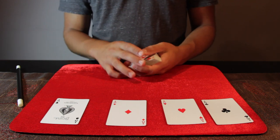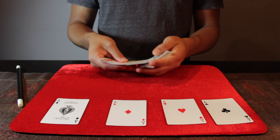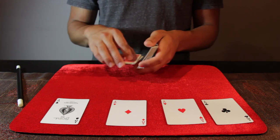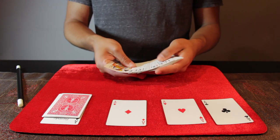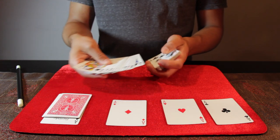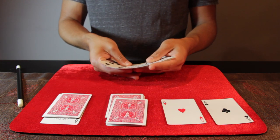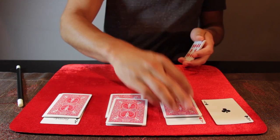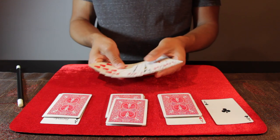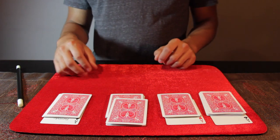And now I'm going to go through the deck and make little piles on top of each of the aces. You can see there are no aces there. And as you can see there are no aces in this pile. And the third pile, no aces there. And finally for the fourth and last ace, the ace of clubs, you can tell there are no aces there either.